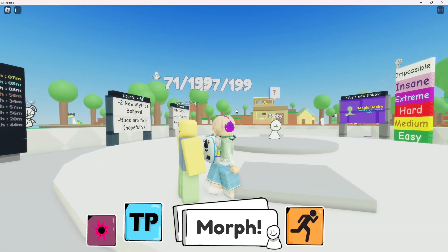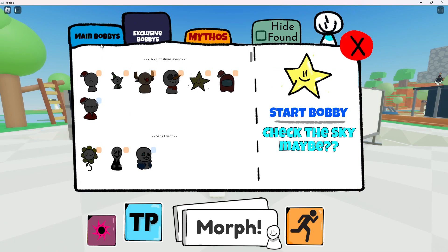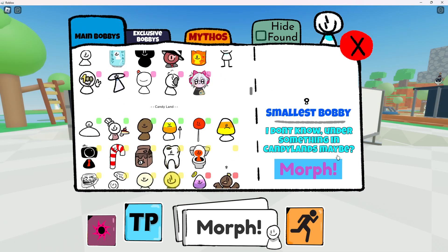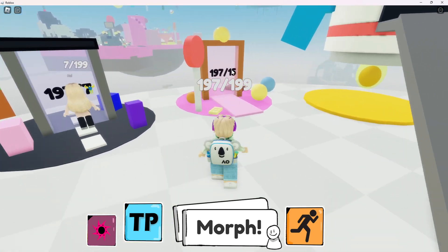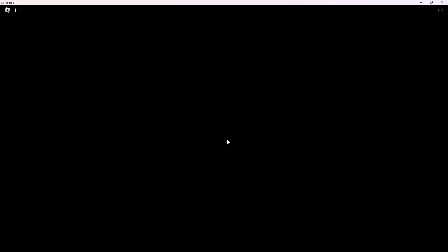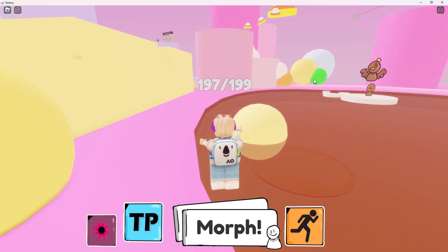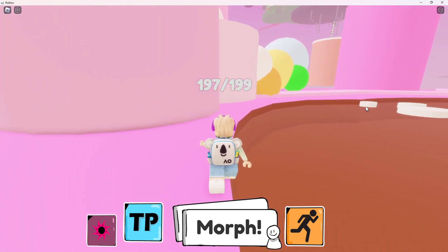Hello guys, welcome to my channel. My comment says how to get the smallest baby. So let's go — first you go to Friendly Land and just follow. You see that green, yellow, white? You see that? And I'm going there.